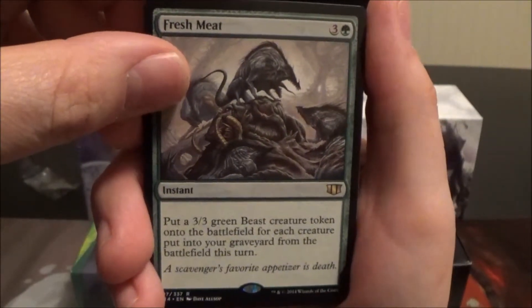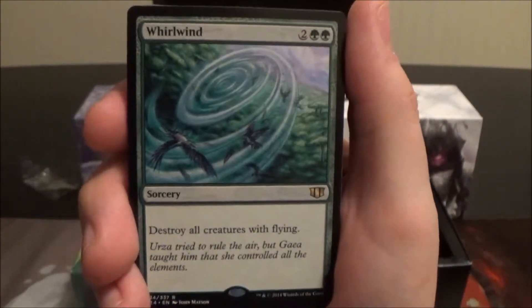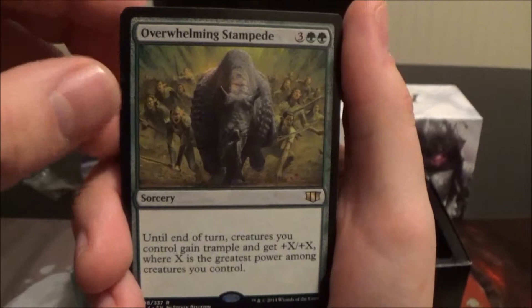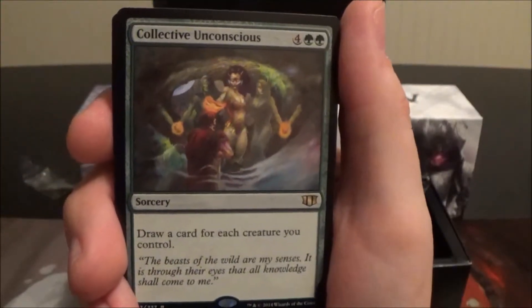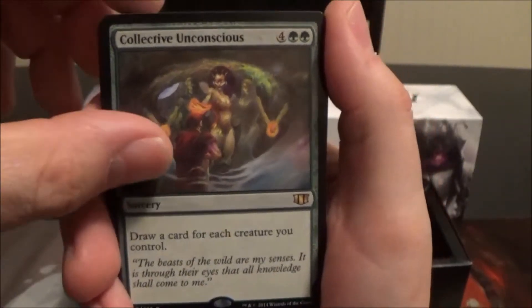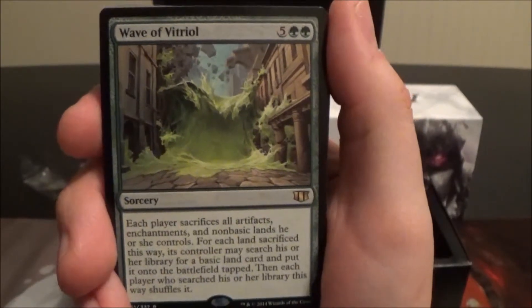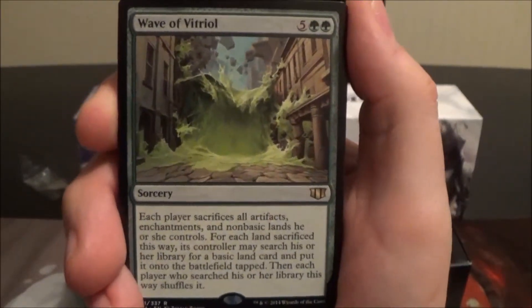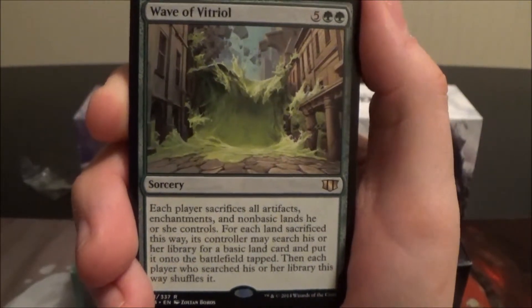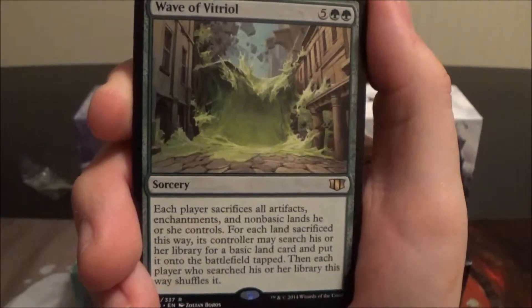Fresh Meat is a reprint where you get 3/3 green Beasts for each creature put in your graveyard that turn. Whirlwind is a four-cost green sorcery that destroys all creatures with flying. Overwhelming Stampede is pretty cool. Collective Unconscious is a six-cost green sorcery: draw a card for each creature you control, which could draw you a ton of cards. Wave of Vitriol is a seven-cost green sorcery — each player sacrifices all artifacts, enchantments, and non-basic lands they control, and for each land sacrificed this way its controller may search for a basic land and put it into play tapped.